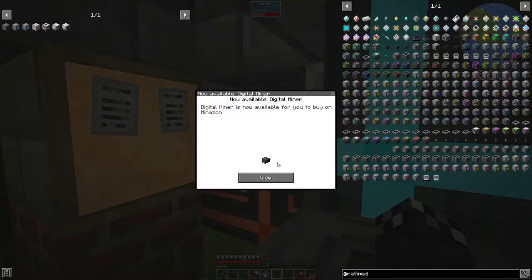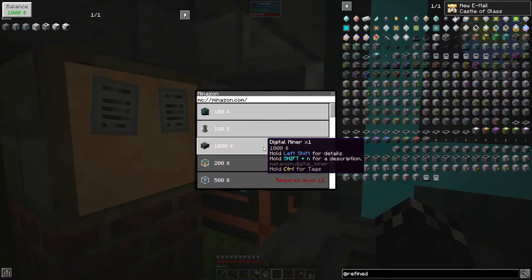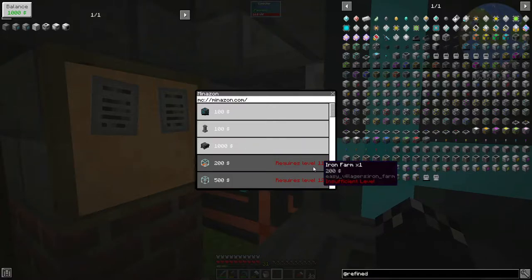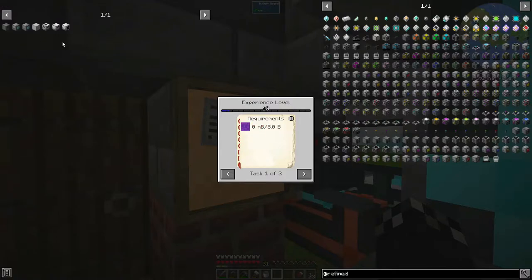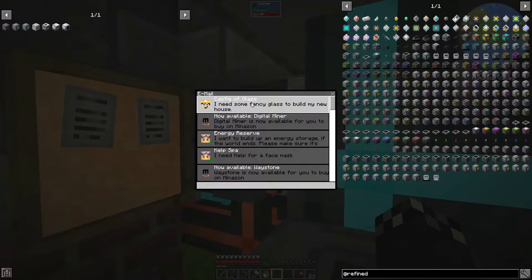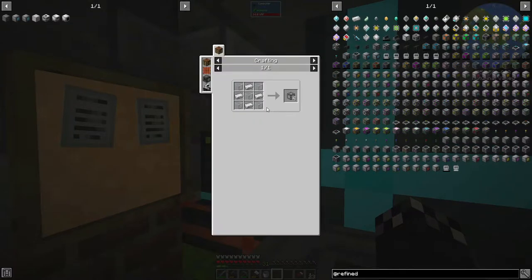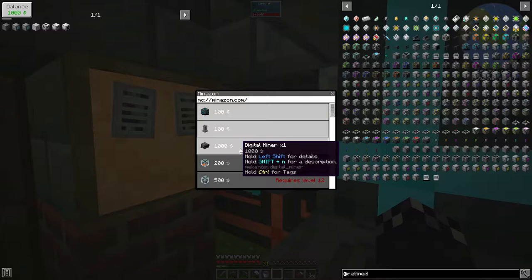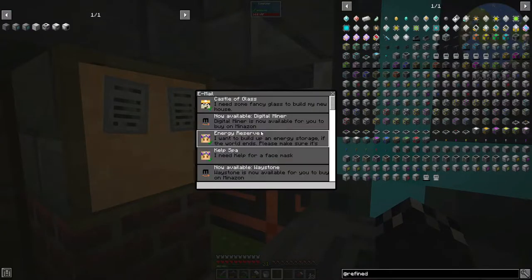Digital miner! I have a thousand bucks — a digital miner might be good, right now just to bring in resources to process. It's going to pull a lot of my power though. It's tempting — very tempting actually. Let's read our email: I need some fancy glass to build my new house — framed glass from Quark, which is ironing glass. Let's accept that one — cha-ching!